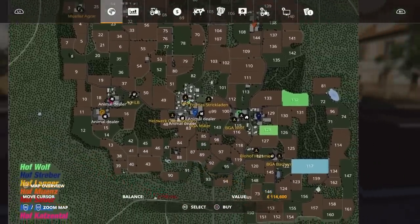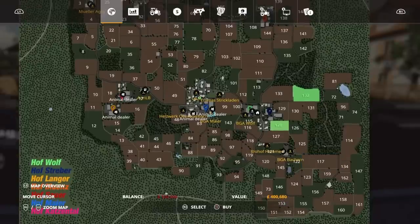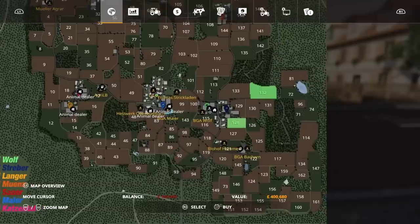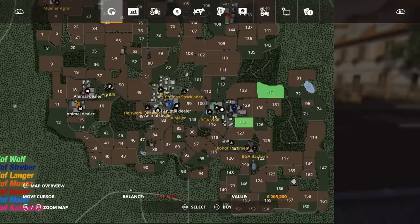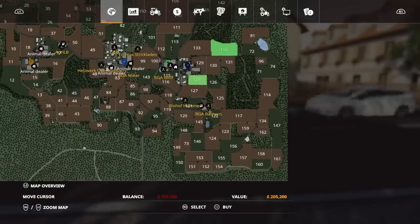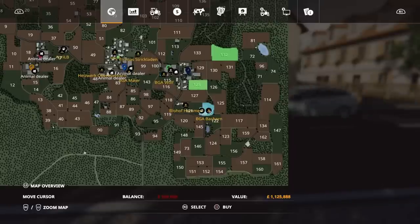This map has three biogas plants. There's one at your main farm — BGA Maya — 400,000 to buy. The one at your main farm, BGA Wolf, is 205,000 to buy. And then you've got BGA Bakern — get ready — 1,125,888. A bit pricey. As far as farms go, Hofstraber is 152,000, Hof Wolf is 219,000, Hof Meier 153,000, Hof Katzenthal 181,000, Hof Mwenz 120,000, and Hof Sauer 121,000.